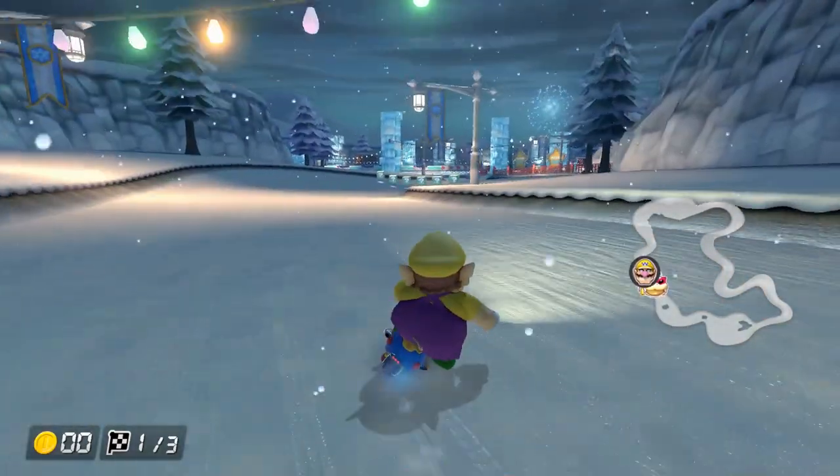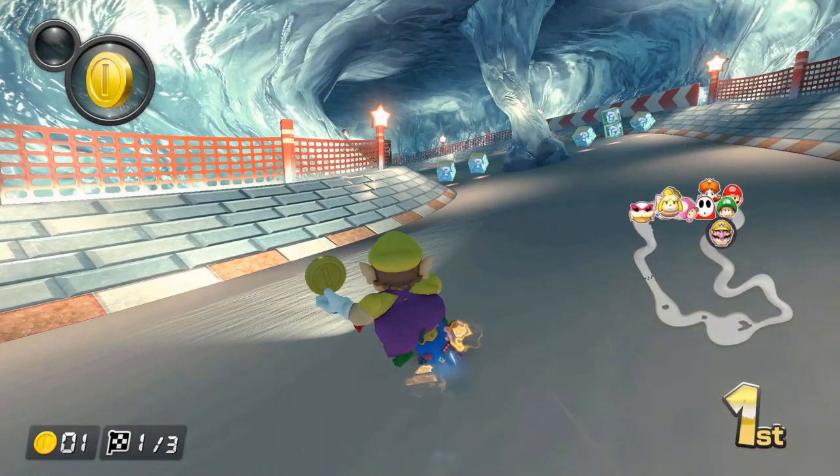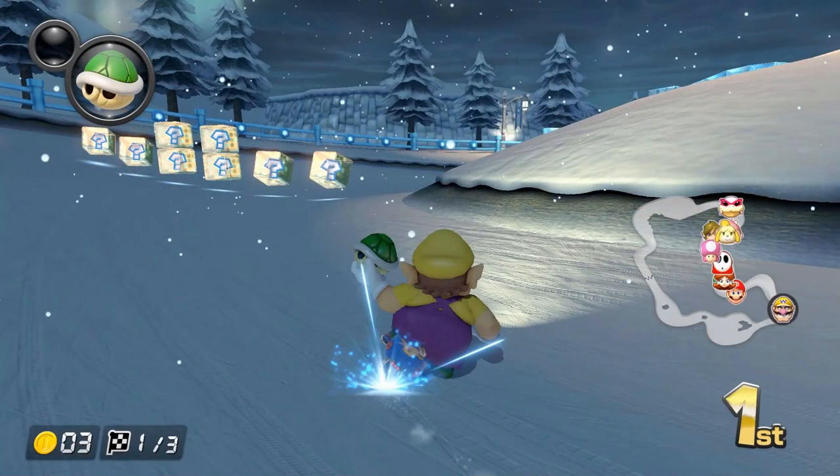You have 3 item sets on this track. The first set is a pretty wide one with 6 single boxes — nothing too special, just be careful in case of some weird item plays to start the race. The second set is split up by the ice. On the tight side you have 2 single boxes, and on the wide side you have 2 singles with a double box in the middle. You have to go pretty wide for this double, so it holds some risk. At the last set, you have 4 single boxes with 2 double boxes in the middle. Because this set is on the wide snow section, you actually have to go pretty wide to get a double box — the risk factor is still there, so make sure you're on your A game if you're in the pack and need a double box.